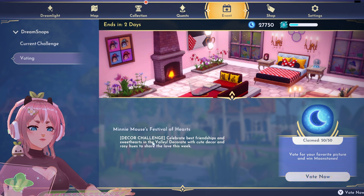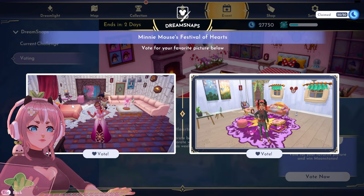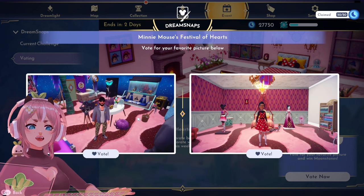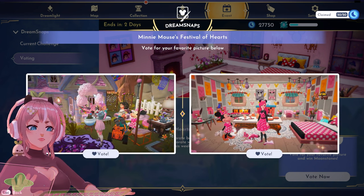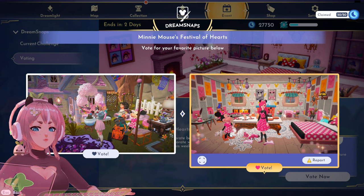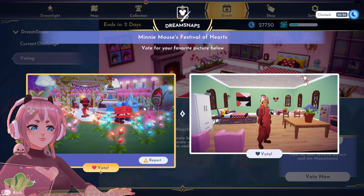Let's do some voting. Minnie Mouse is Festival of a Heart, so I expect to see a lot of pink. Have I seen this somewhere? This is such a beautiful picture — I'm gonna vote for the left one. Left one here as well. Right one. Right one. Left one — oh, I like this one. I love how this filter turns everything that's red into hot pink. Nice use of this filter. I'm gonna vote for the right one. Left one.